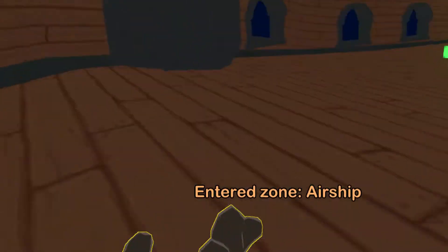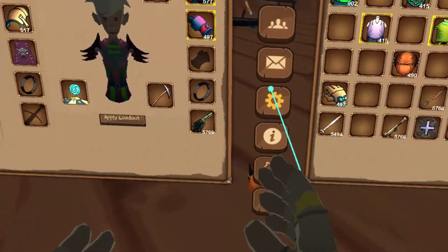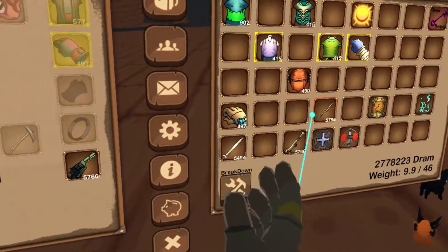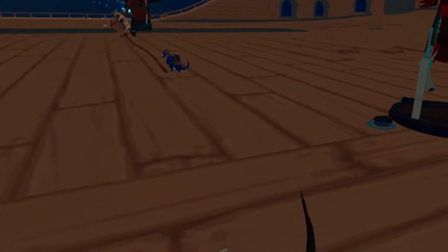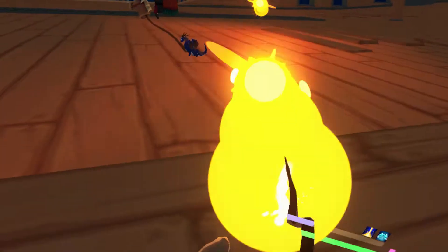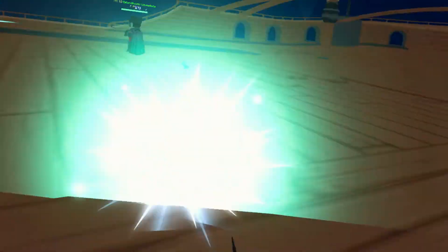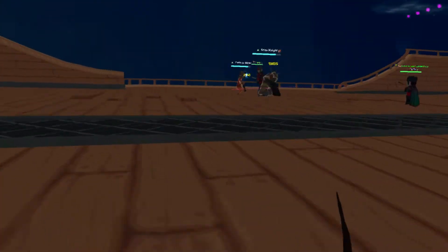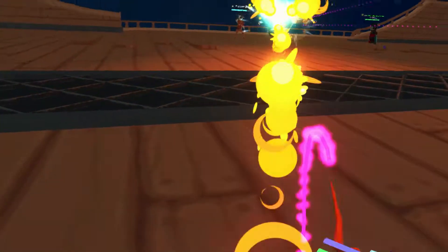Airship dungeon queue, how's it going? I'm doing okay. I hope you don't mind but I am going to be recording this for newer players who are looking for resources on how to do different dungeons. So essentially on Airship, what happens is you're on this airship and you just kind of sit here and wait — enemies will pop up through portals and when they pop up you kill them.